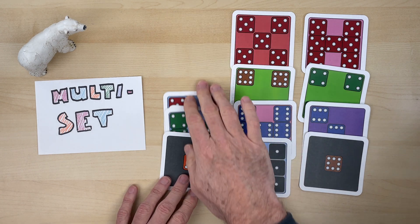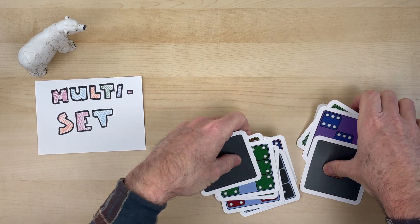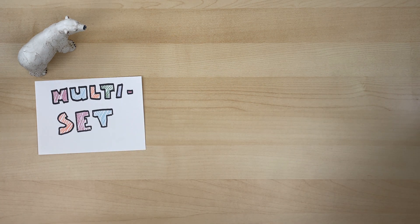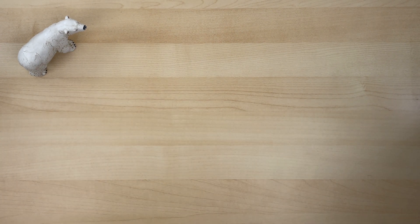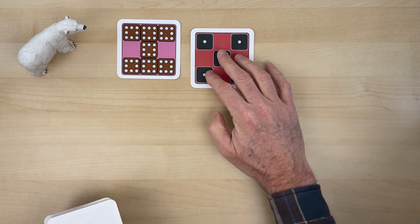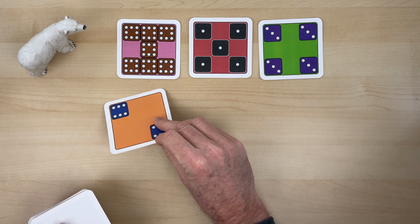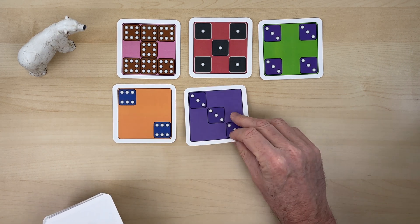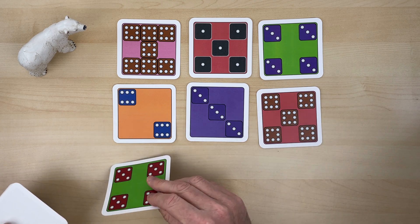So let's go ahead and play a game. This could be played with any number of players. I'm going to set out nine cards. As the cards are being set out, the players are looking for sets to be made — three cards of a kind based on color. And no one can call a set until all nine cards have been set out.